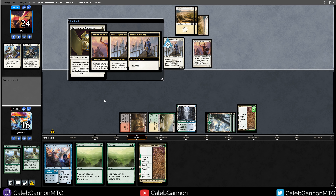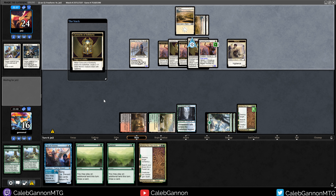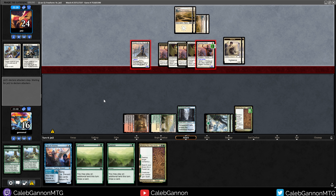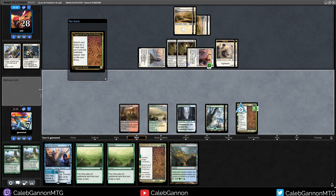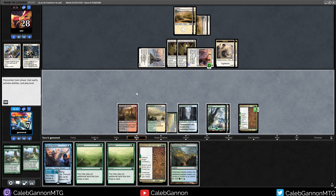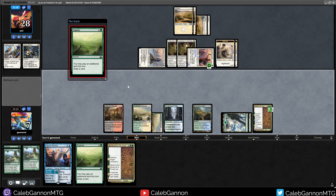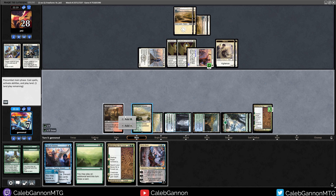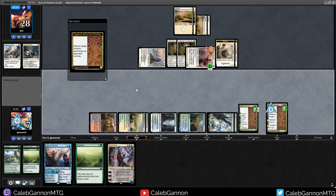We might be in just cast Fae of Wishes as a blocker territory pretty soon. Actually it makes more sense to Fae of Wishes for a board wipe — our board wipe Shatter of the Sky is double white. They have Cartouche, and we might die. I'll take 9 and then this creature is permanently a 5/6. So that's 7 damage. If they don't have a protection spell, there's a chance I can get there. Exploring to grab Scattered Groves. I really need Shatter of the Sky — I can Explore and then Binding of the Old Gods just to see what I hit, hopefully a land.